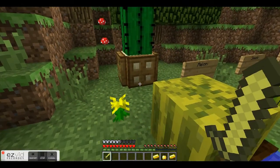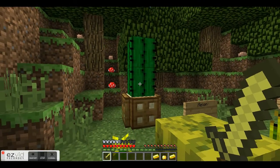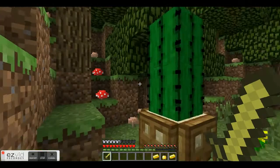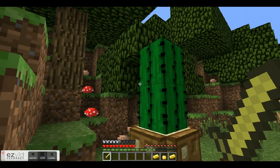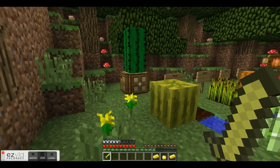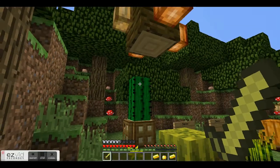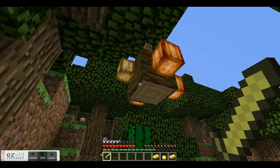Over here we have a cactus. I only planted one because I tried to make it look decorative, as you can see with the trapdoors. But once planted on sand, if there's no adjacent blocks to it, it will grow. I originally planted only one, so you can see it's actually growing. But it will not grow anymore because there's a tree leaf right there, so it will stop growing.